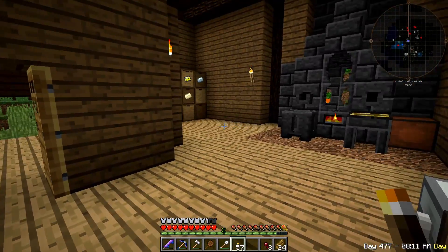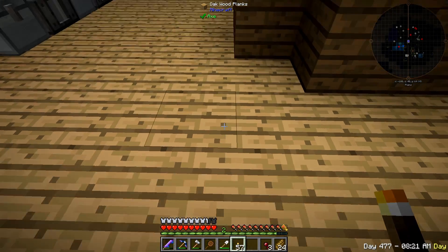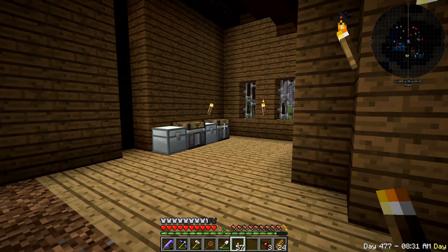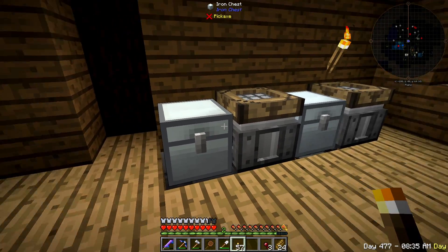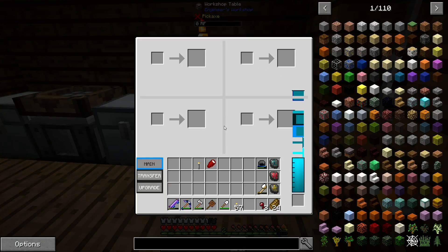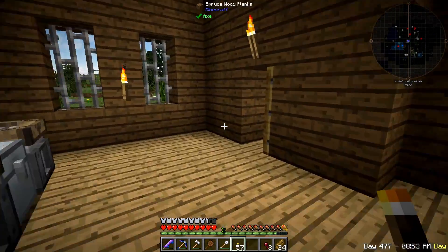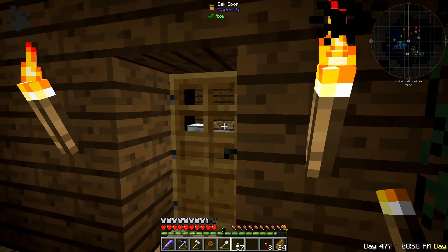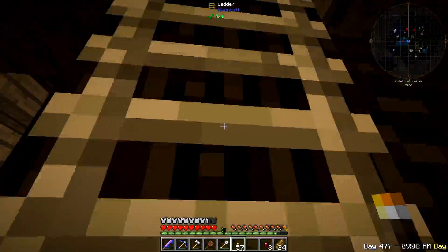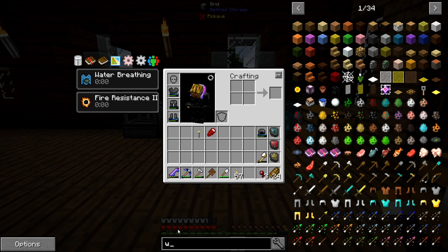Project number two is going to be a network terminal setup, and we're going to put a network receiver underneath here so that it pushes back into our actual storage system. So all of this stuff here will actually show up on our wireless card. We can push things over to our new engineer workshop. We're going to need a wireless grid.